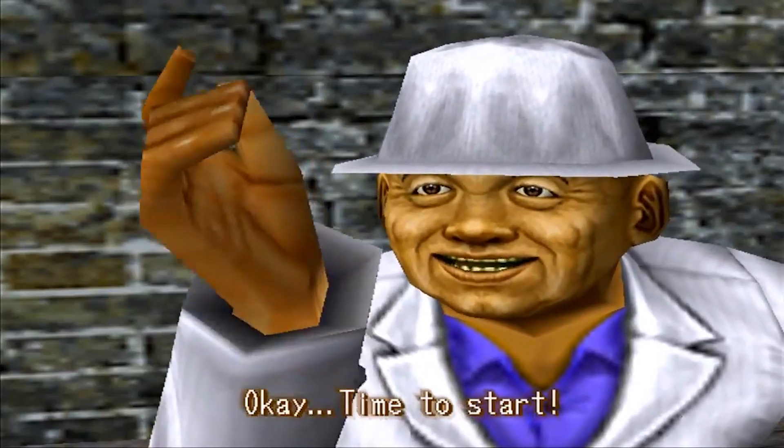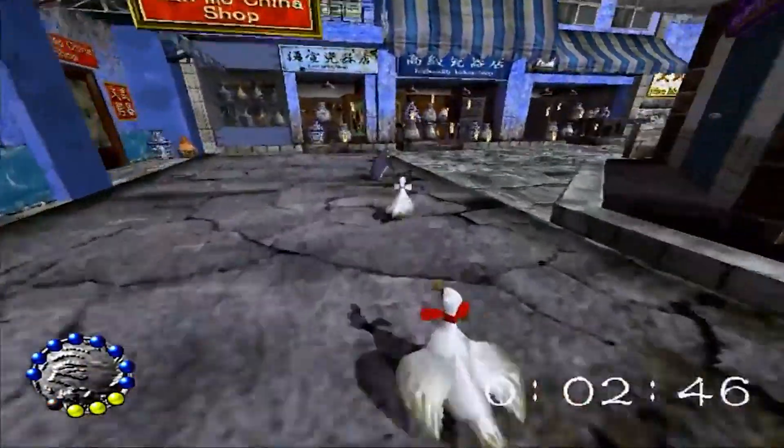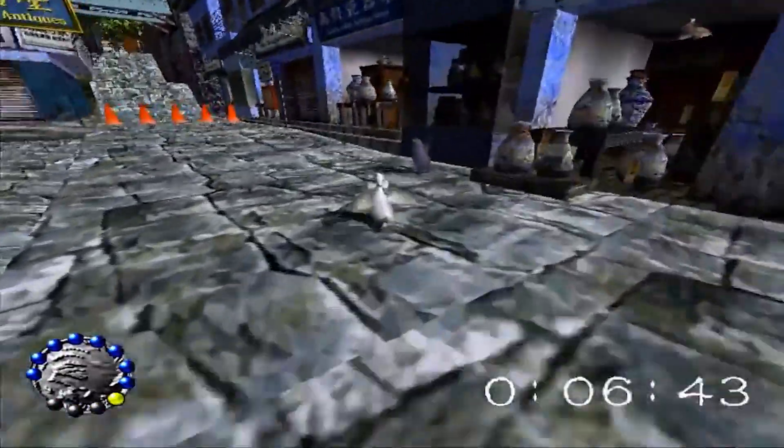Beat all the other ducks with your terrible duck, however, and you can face the ultimate duck — a penguin. This penguin better turn out to be Ryo's father's killer, or this is going to have been a real waste of time.